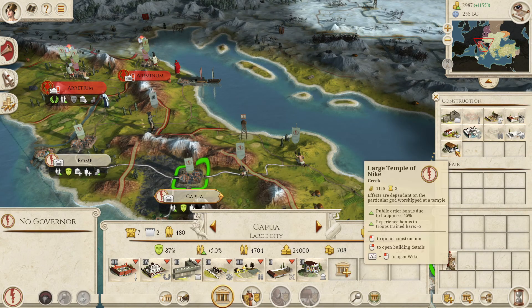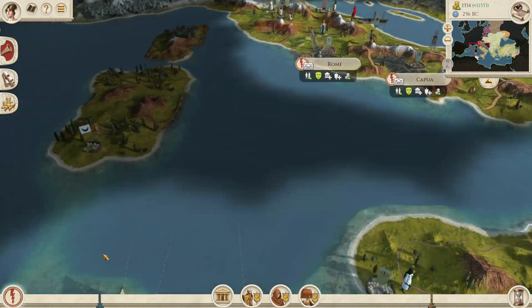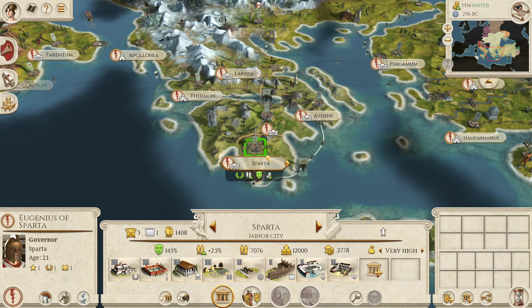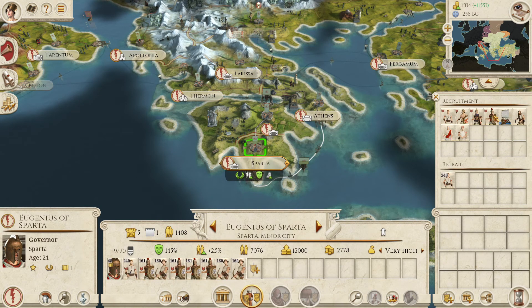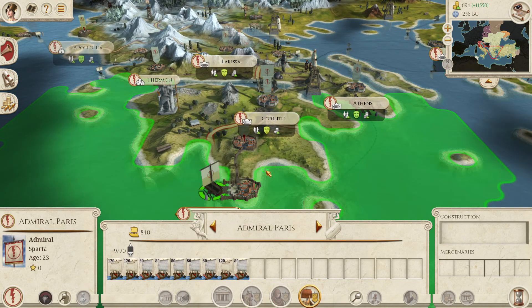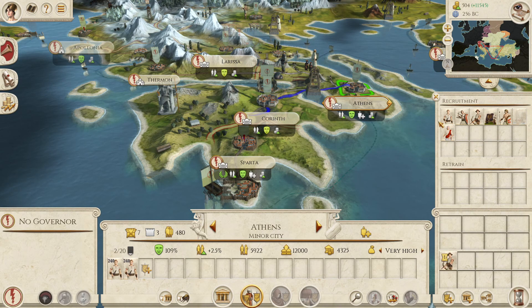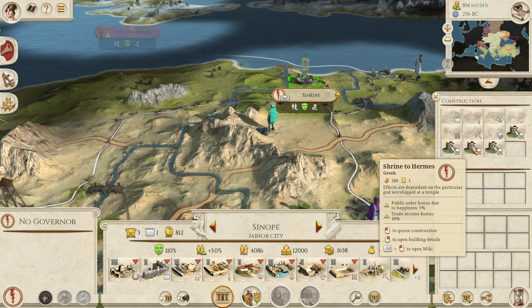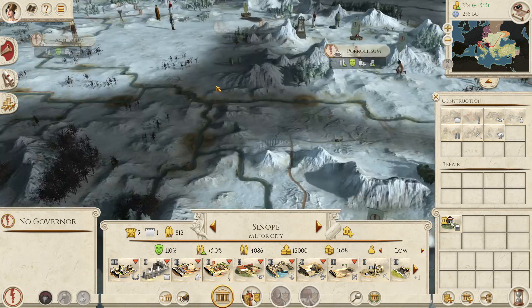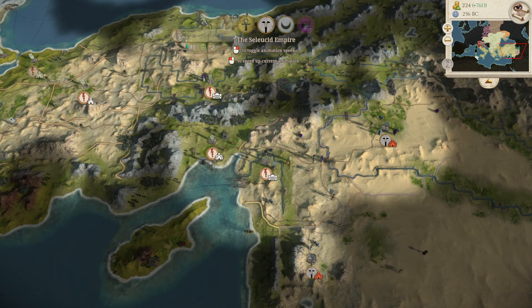Rome is already busy — let's repair the walls. We've got 1,000 left to spend. Still think we might go for a naval assault on Egypt, so we'll keep training up in Sparta and train some more archers here as well. With our last 500 denarii, let's go for the shrine to Hermes in Sinope. We might be forgetting something because we're expanding on so many different fronts, but that's the end of a very busy turn.